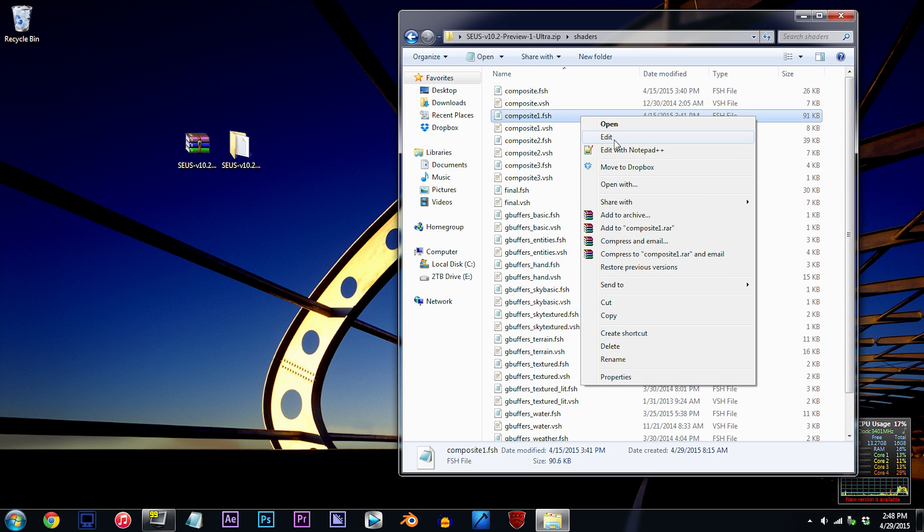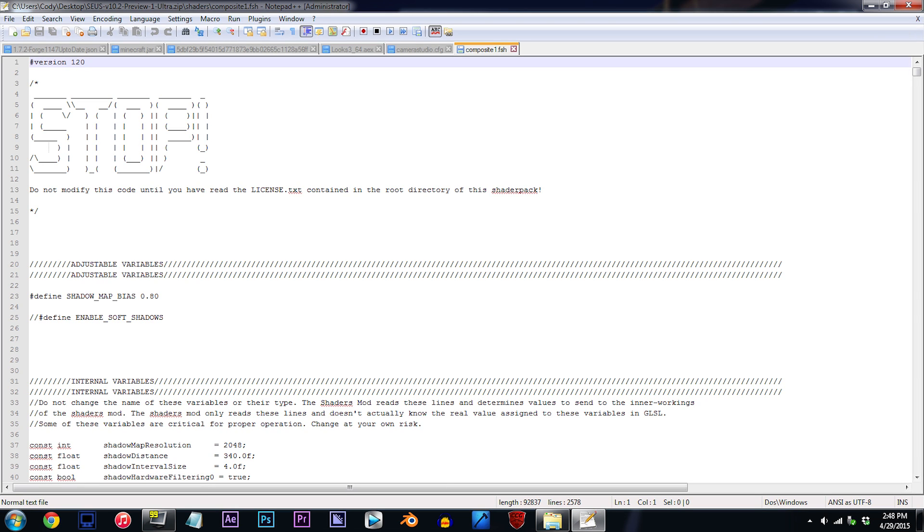Using Notepad++, open it up. To be able to adjust the brightness of daylight, there are three distinct values that we're going to be editing, so let's find them.